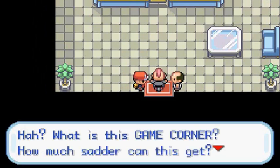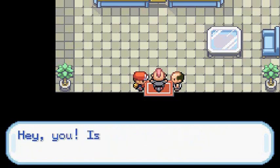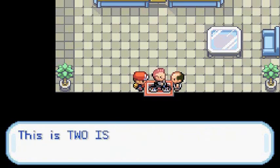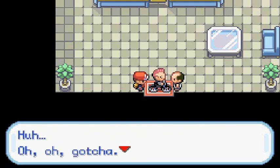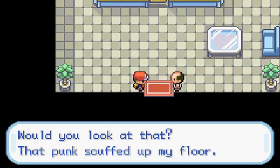Then a biker shows up saying his clowns said they'd be waiting on the island. He asks if this is Three Island and I tell him this is Two Island — he's totally confused. He needs to wake up before crawling out of bed. He leaves on his motorbike. Those islands are really confusing. The shop owner says that punk scuffed up his floor.